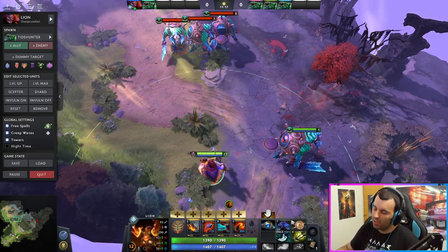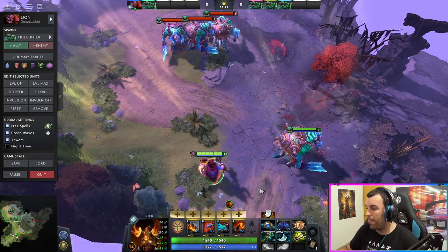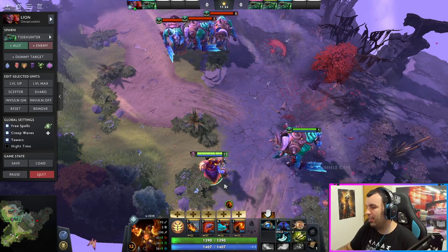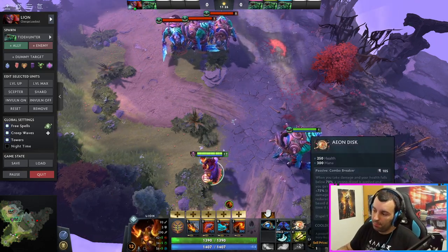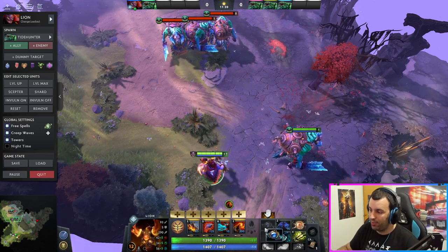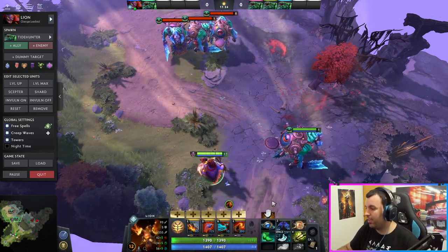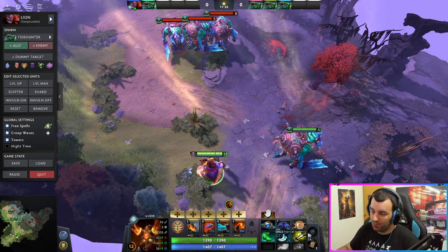So that's Glimmer Cape. Force Staff is not really needed — you can get it, you can completely ignore it. At this point I feel I have everything I need: I've dealt with mana, there's Tranquil Boots, there's Blink for ganks and getaway, Glimmer Cape. I would probably then get something like Aeon Disc, which just makes me that much more annoying to kill.